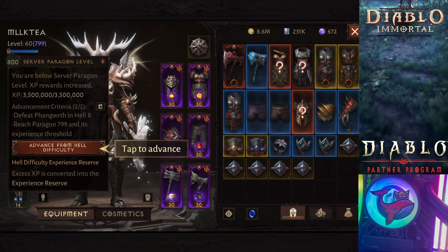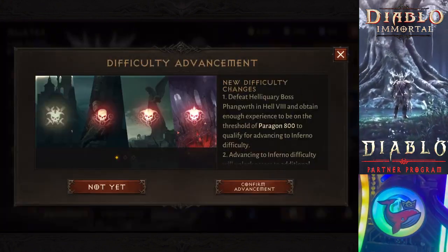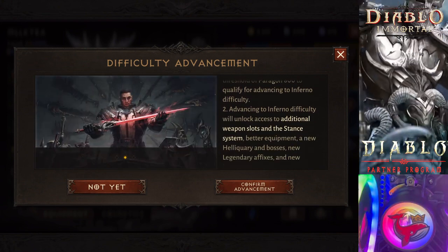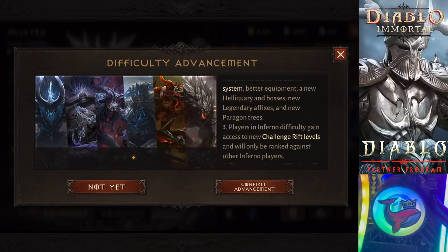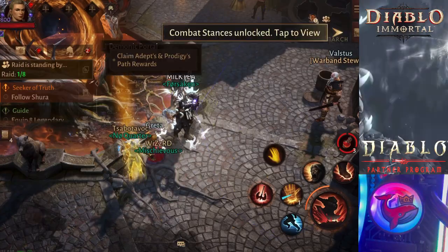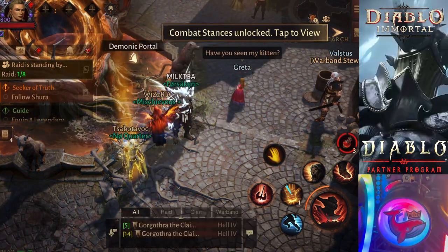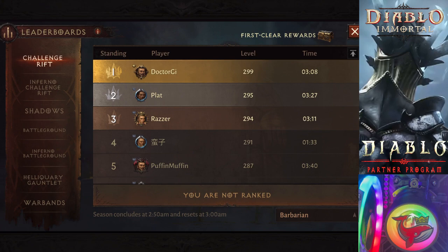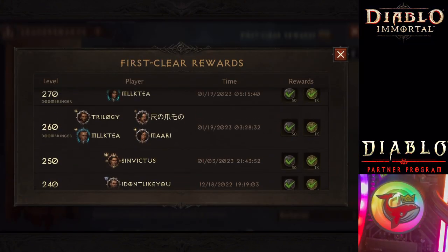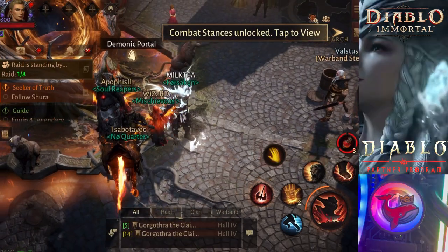Once you get to 800, I had to find two weapons. There isn't a new type of weapon - you just basically use another main hand. So now you have two main hands and two off hands. When you switch your stance, you switch your weapons, in such a way that the stance that is currently active will be using those legendaries.